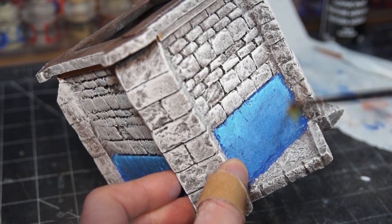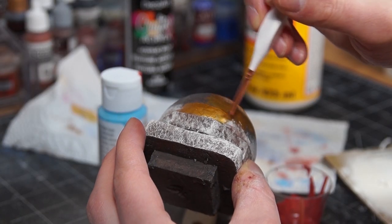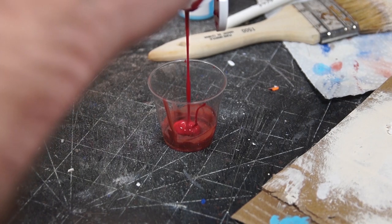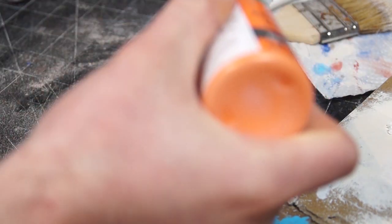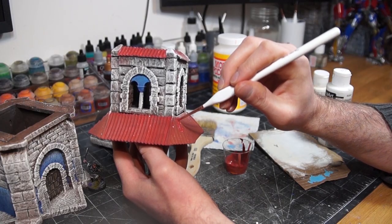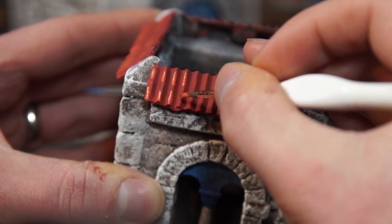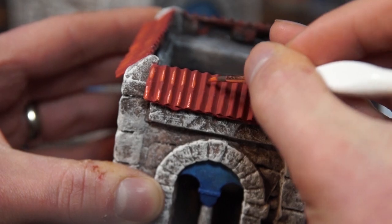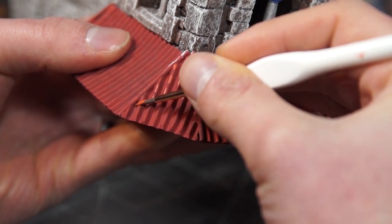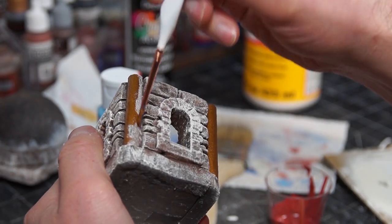I also picked out a few other details here, such as the door using some Skeleton Horde contrast paint, a few gold details with Retributor Armor, and then the silver bits with Leadbelcher. Finally, the last element was the roof bits, which I undercoated with a dark brown-red mixed from red, brown, and a bit of orange. Once that dried I started applying a couple rounds of highlights by adding more and more orange to that original color, applied in tiny dots to imply the individual tiles, as the slits I cut before really got lost in the layers of paint and primer — but these highlighted dots really bring that idea back. Then I went around and picked out a few more spots of blue as well as some extra gold elements such as the pillars and the dome to make the whole thing a bit more consistent.